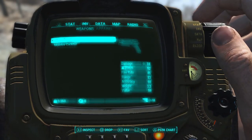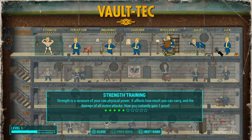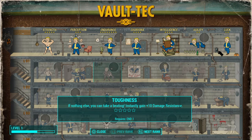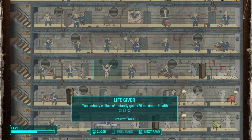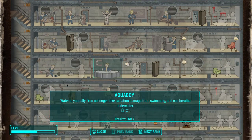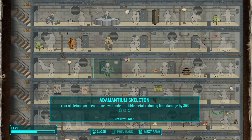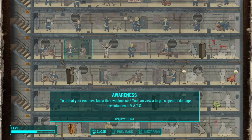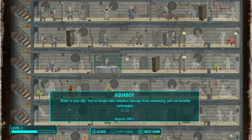A lot of people make videos on the best perk setups, but it's not really about a 'best' setup — it's what you want to do. Since I want to basically be invincible by the time I beat the game, I'm going to do a lot of endurance: damage resistance, drinking water, gaining more health. I also went through and got Gun Nut, Blacksmith, and Armorer.